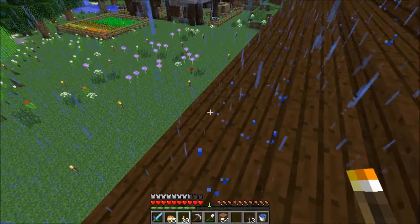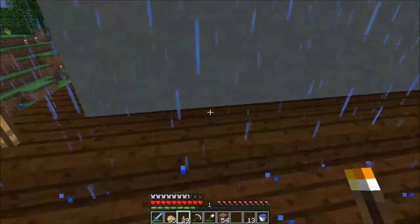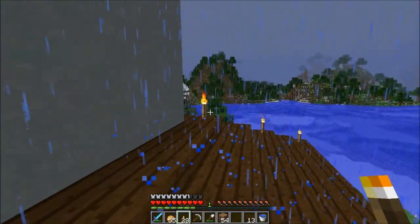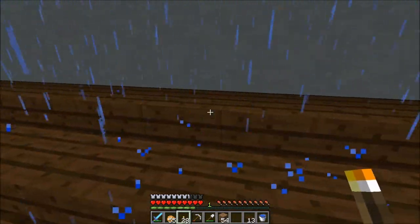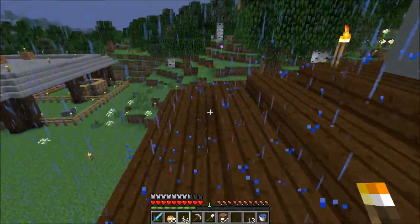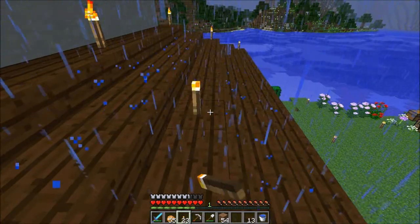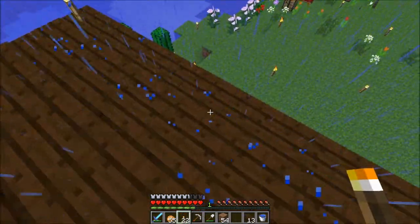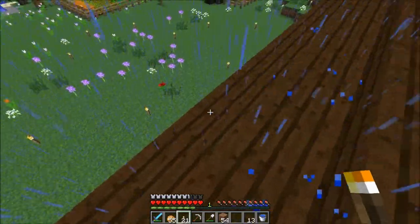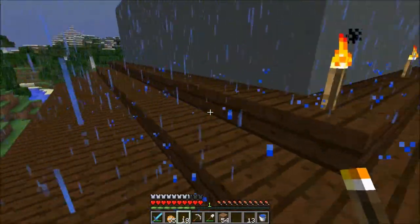Pretty sure I should have got some more coal and stuff. You know, that's the bad thing about survival is that you have to keep things lit up so stuff doesn't explode all the time by the creepies. It's a little tacky — maybe later on down the road we could improve it with different lighting techniques, but for now we'll just use torches because we obviously don't have the means for other lighting at the moment.